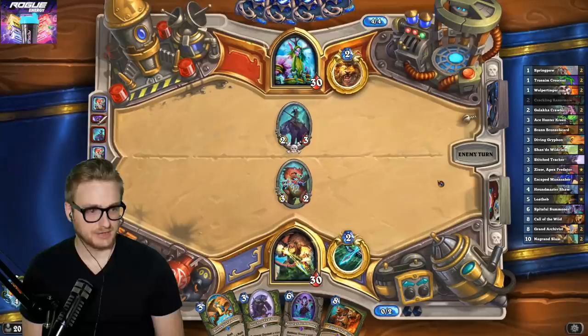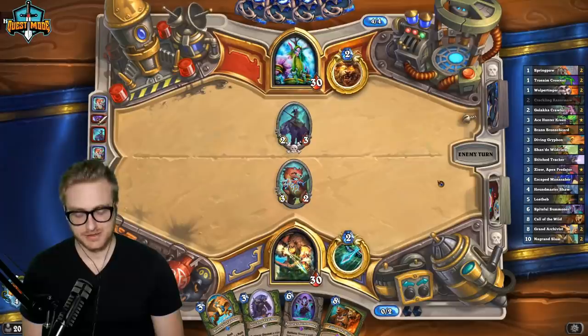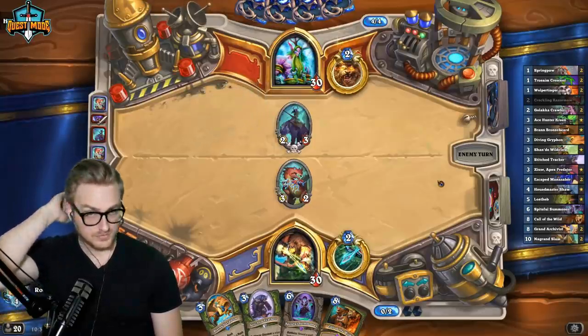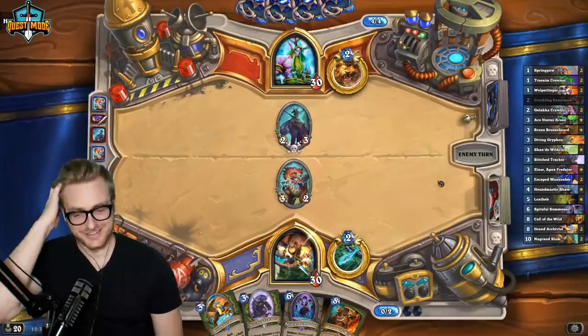You think that if there's a card that gave your beast life steal for the rest of the game — like DK Jaina for elementals — would that break Hunter in Wild? Probably not, but I think it's dangerous to give Hunter healing. It's just generally a bad idea to allow it — I mean, there's a reason there are no Hunter cards that heal.